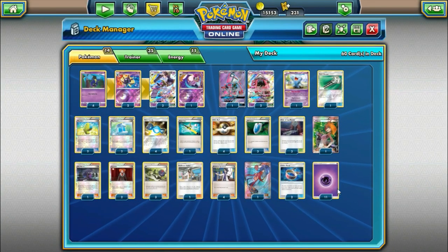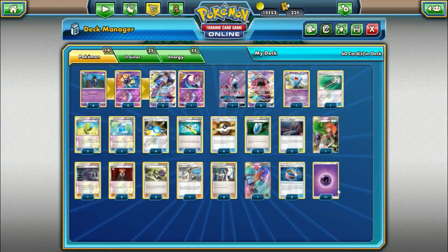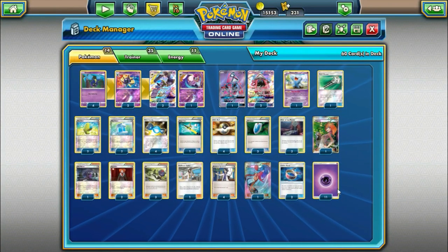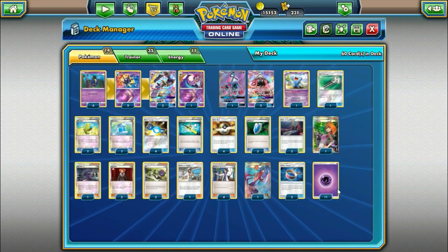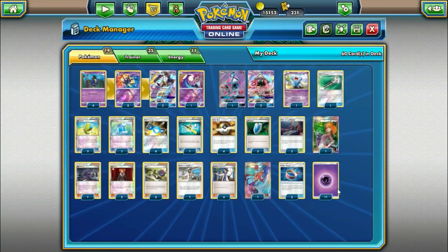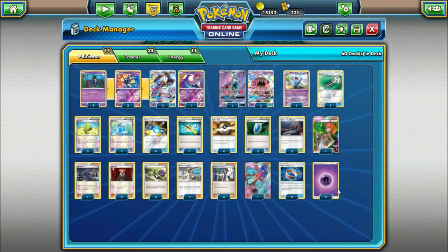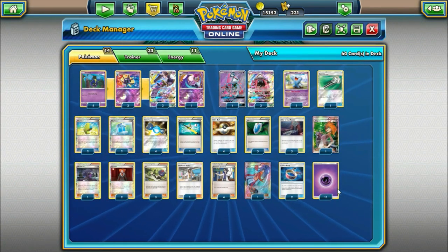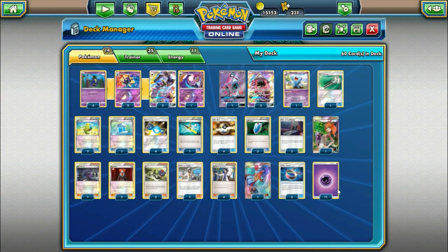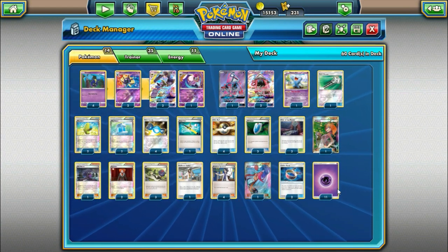What's up guys, it's Eric from Rare Candy and welcome back to another entry into our Rogue Rumble series, where we take a look at maybe some underutilized or overlooked cards and see if we can make a deck out of them. For this entry we're going to be taking a look at a Lunala GX Tapu Lele deck.